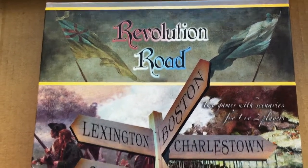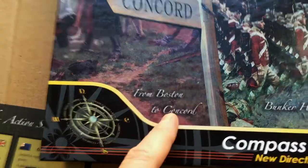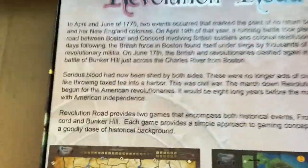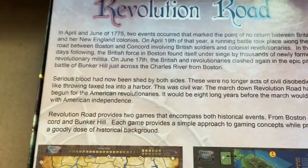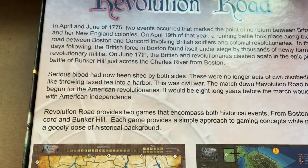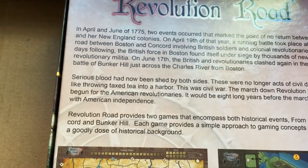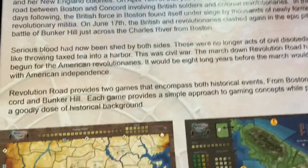Today we're taking a look at Revolution Road from Compass Games, and this is actually two games in one box. One is Boston to Concord, which we're going to be looking at in detail in this video, and the other is Bunker Hill. In April and June of 1775, two events occurred that marked the point of no return between Britain and her New England colonies.